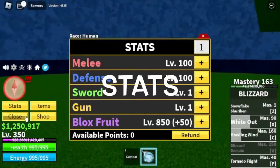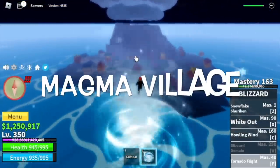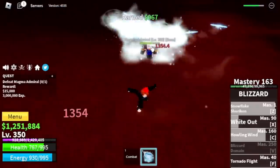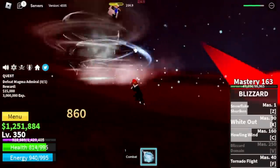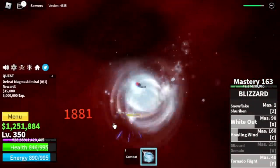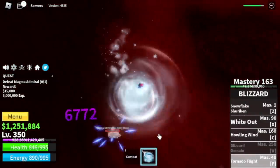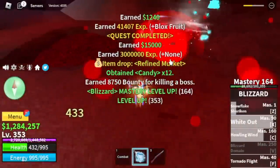Stats: Melee 100, Defense 100, Bloxfruits 850. Next up is the Magma Village, and our target is the Magma Admiral only — we're gonna do server hop here. Imagine using all your skills to defeat this boss. X skill — let's check the damage. F skill only: we inflicted almost 5,000, then 6,000, 7,000, 8,000 — with only F skill. So OP.